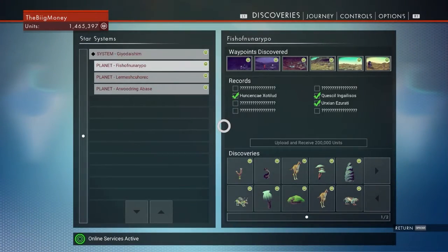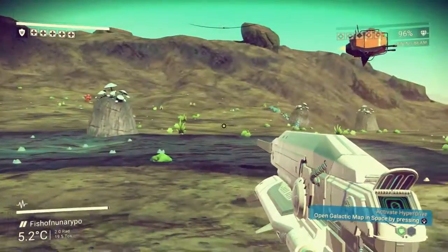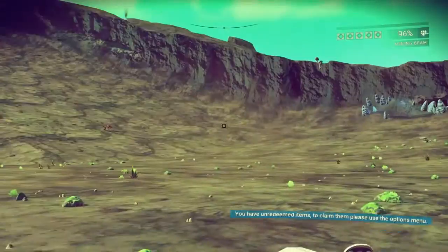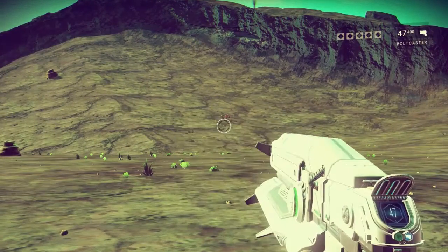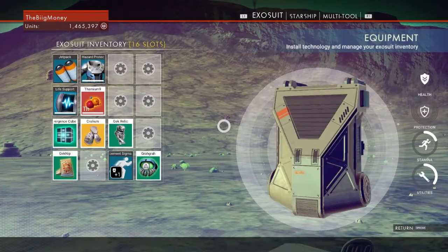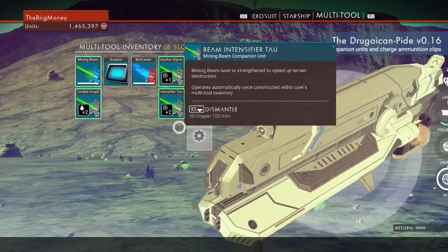Hey guys, in this video I'm going to be showing you guys an awesome glitch with your multi-tool on No Man's Sky. What this glitch actually allows you to do is use both the mining beam and your bolt caster at exactly the same time. What this gives you is increased damage, and you can kill and even mine things a little bit faster than normal.